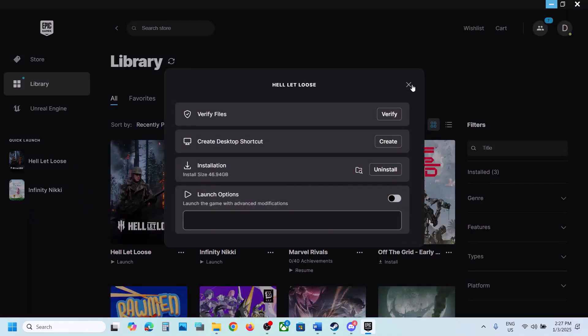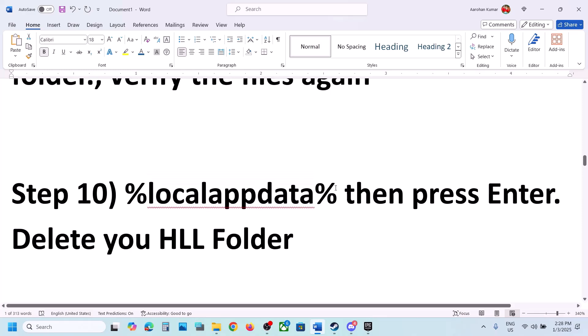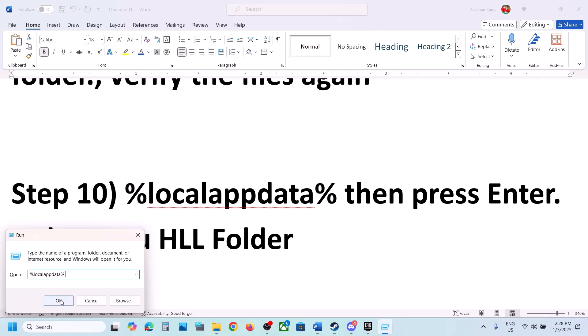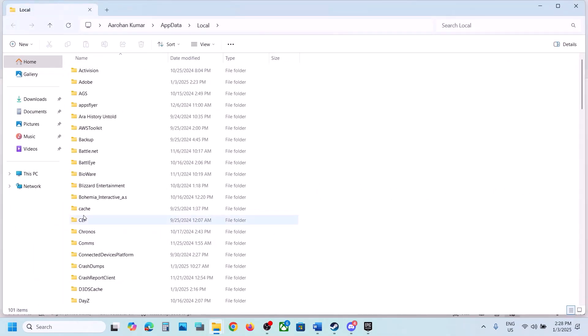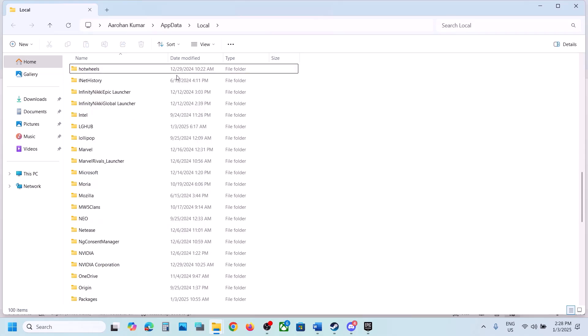The next step is to type %localappdata% in the Run box, click OK, and find the HLL folder. Right-click and delete this folder. Once deleted, launch the game.